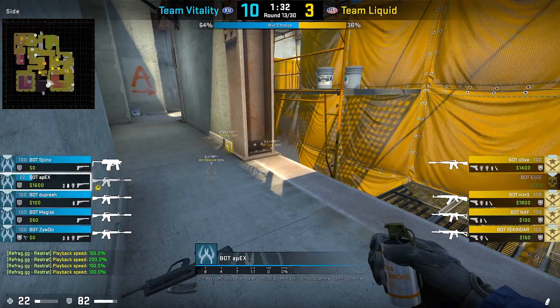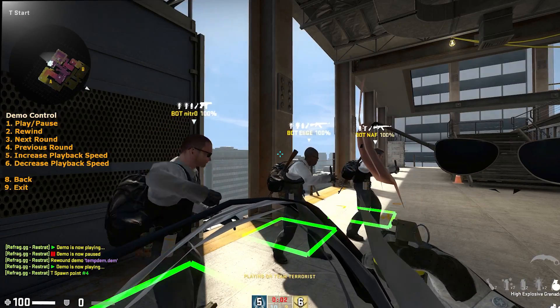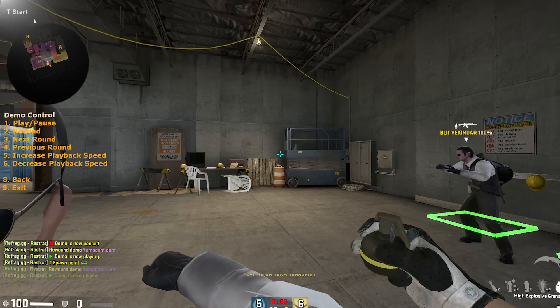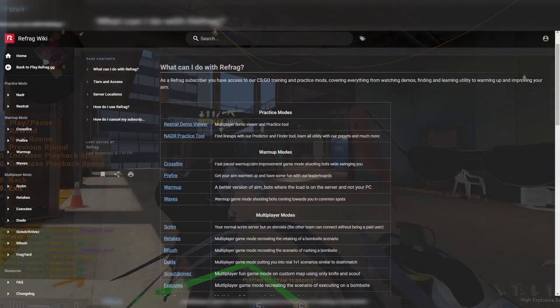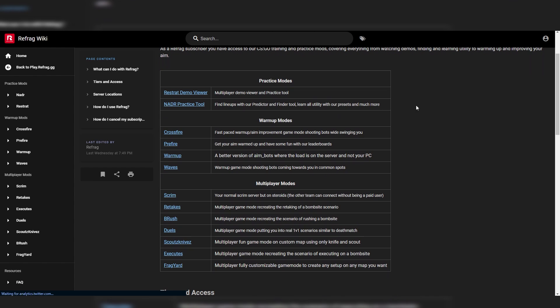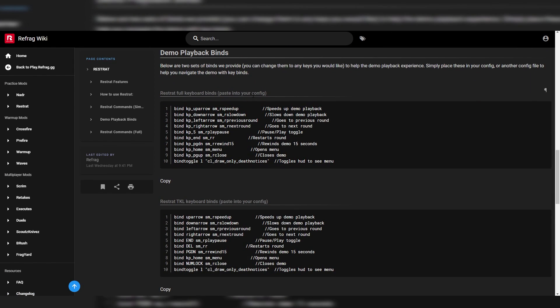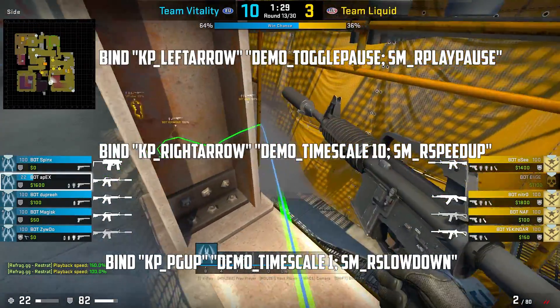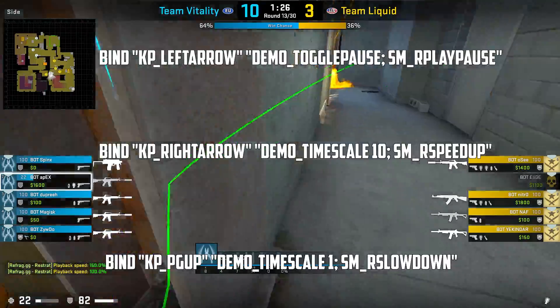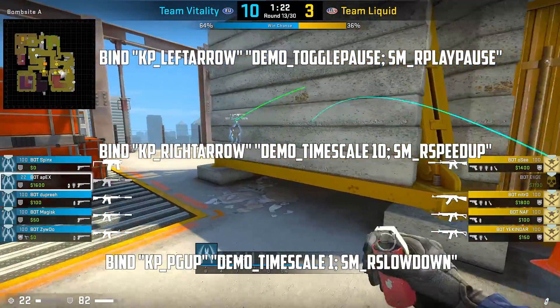Moving on to the in-game demo viewer, ReStrat, which has a lot of cool features within the demo that you could use with the menu to navigate or have binds set up to fast forward, rewind, etc. I'm going to show the different binds you can have on screen. I'm going to be using these exact binds to have my fast forward for the actual CS demo viewer the same key as the Refrag demo viewer to take less space on my keyboard.